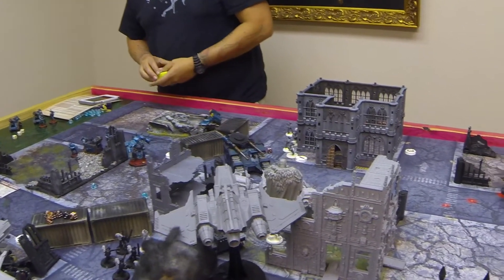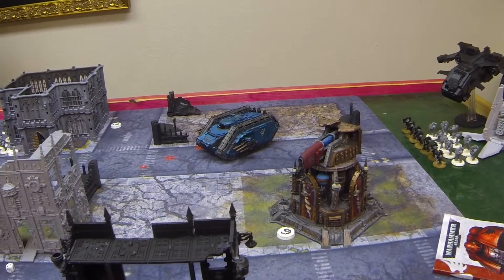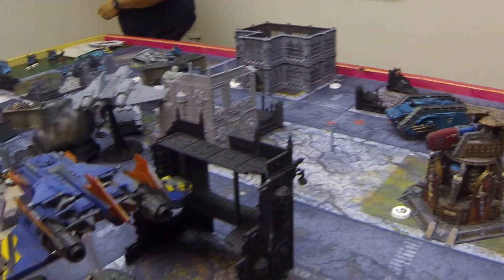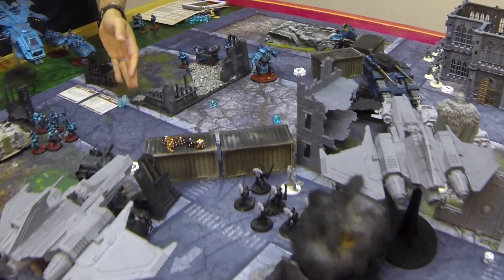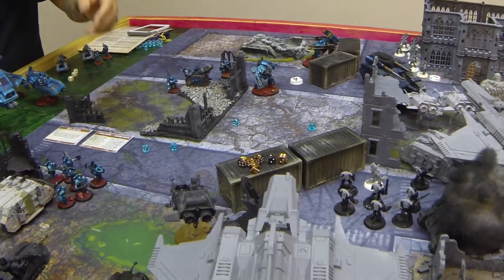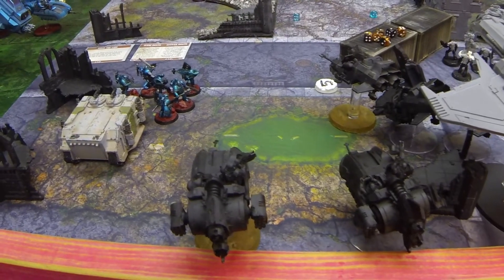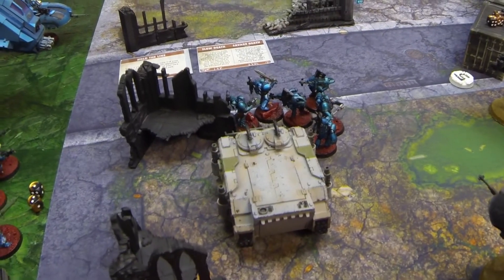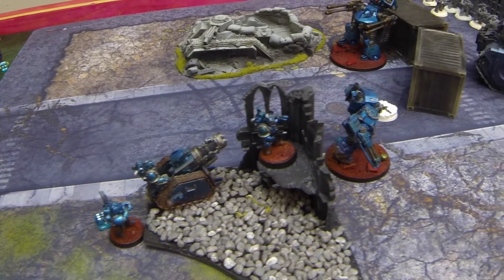On my turn, pretty much all my reserves came on minus the Darkwing — this is the start of turn two. My Fire Raptor rolled in and lit up that TAC squad over there. All three of my Landspeeder squads also came in. All my Plasma Cannon Landspeeders fired into those quad mortars and destroyed them — they're gone. There was one quad mortar left and the Master of the Signal's still there, but they did work.